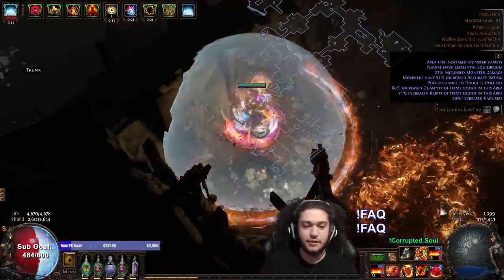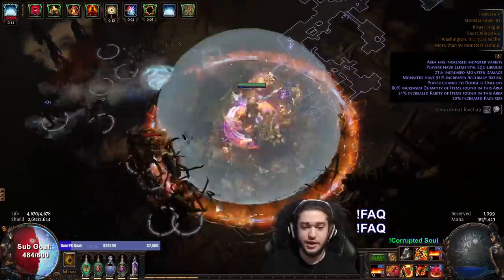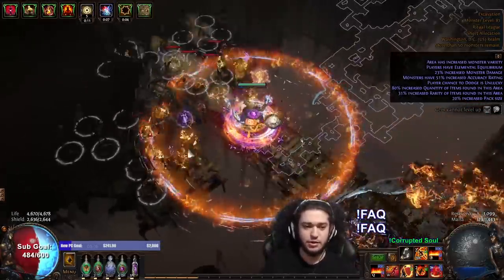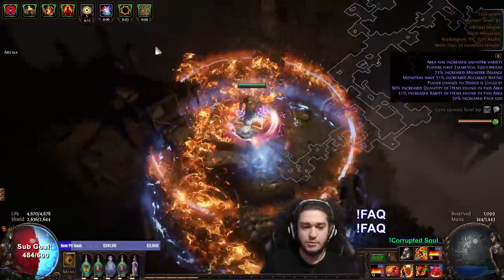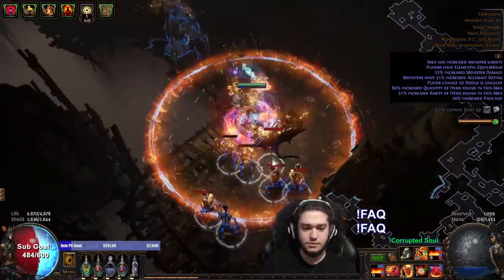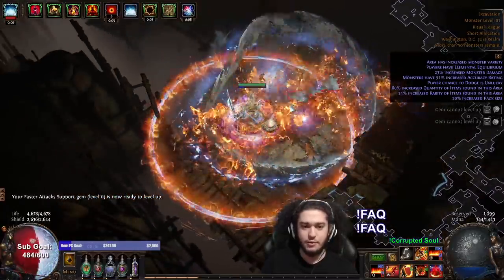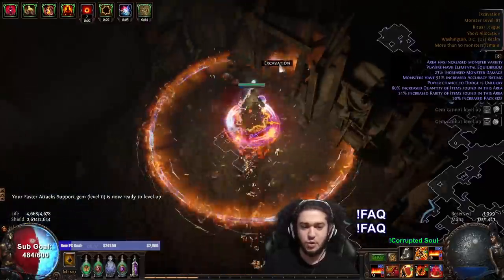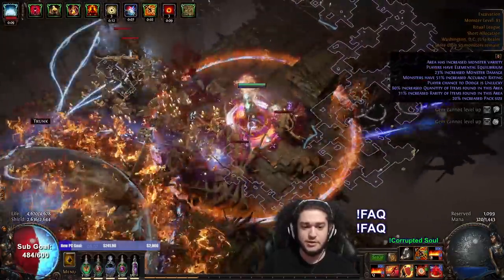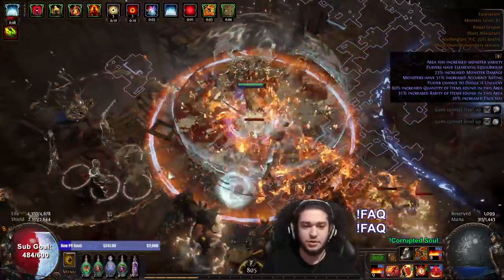The nice thing about Flame Wall is it's actually a lot more mana friendly than Scorching Ray, even though Scorching Ray did just get its mana cost more than halved. Flame Wall costs almost nothing, so keeping up Inspiration with it is just as easy. Here's the boss — you can see the damage is okay. If we want to pump the damage up higher it's going to be pretty expensive at this point, but that's what we're aiming for. It's not going to have the fastest map clear potential, but it does have really good survivability.